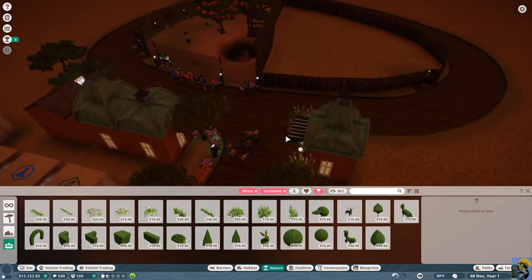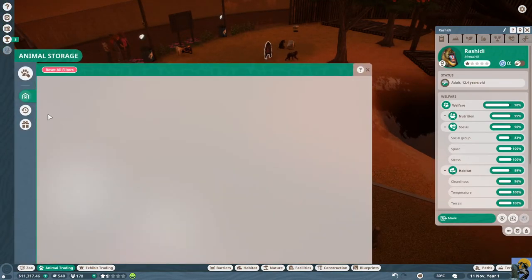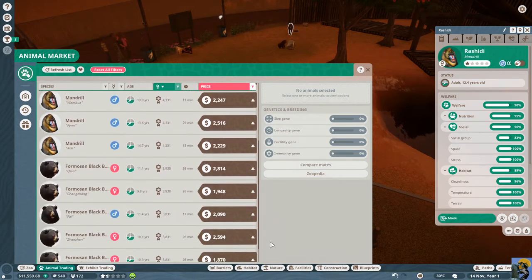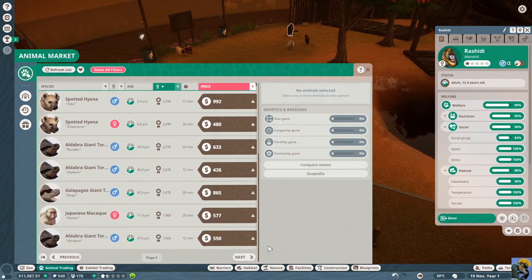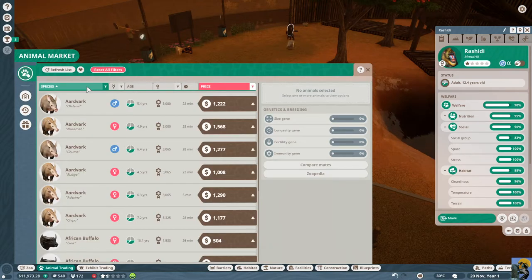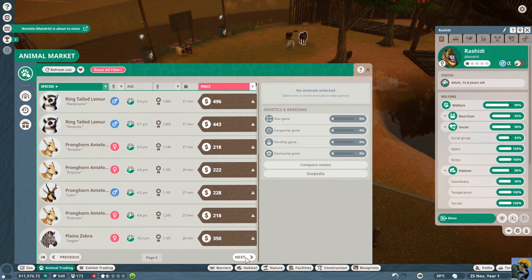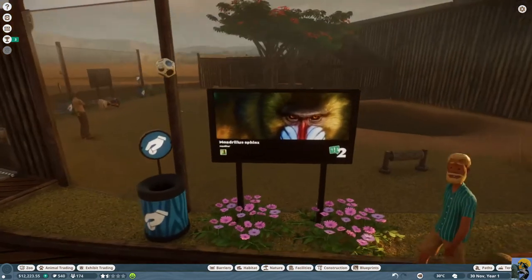We're making money. Guests are coming in. I wonder if it's time to get one more female in this group. I'm going to go to animal trading and see if there's another female mandrill on the market. We cannot get another male in here — that's not how the groups roll. It doesn't look like there are any right now. But one of our females is expecting offspring, so we're about to get a baby! We don't have to worry too much about it then.